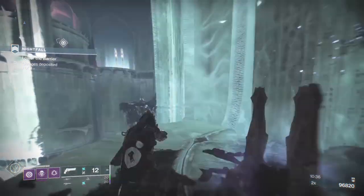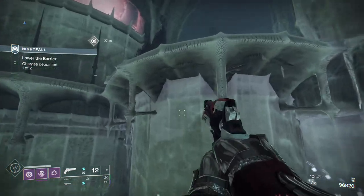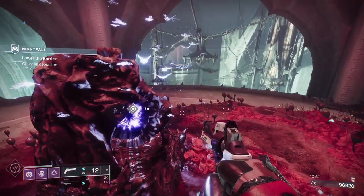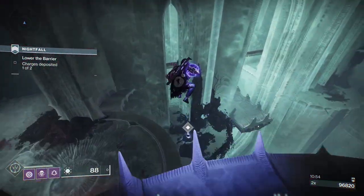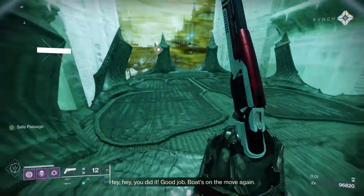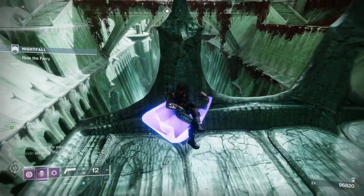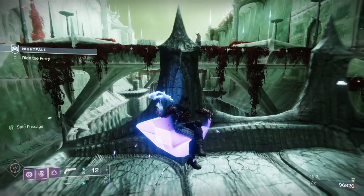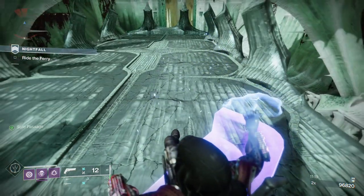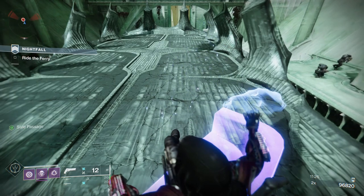With Devour, overshield, and invisibility depending on your subclass, those fragments last longer. I think I get seven seconds from a finish, ten seconds from the quickfall, and around nine seconds if I dodge near an enemy to get my smoke back in super. If you chain smoke and dodge refreshes you can have something like 40 to 50 seconds of invisibility total if you time it right.